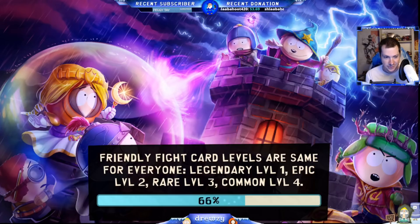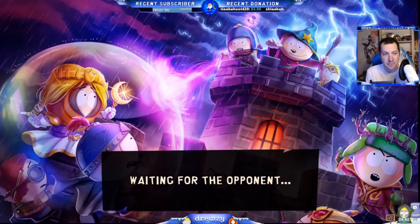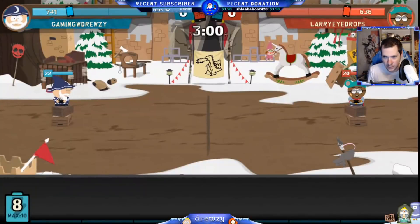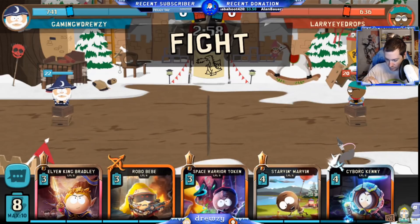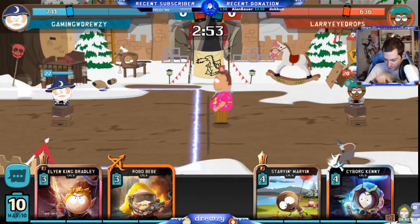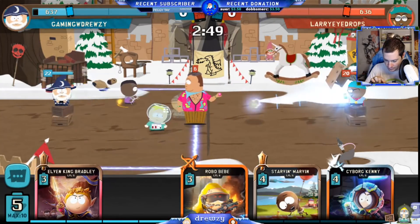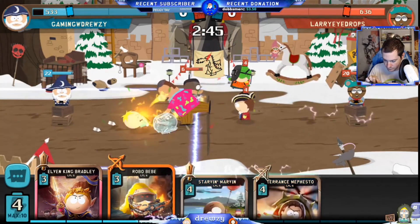I haven't even touched this deck — I just built it. It's not a great deck, but we'll see if we can get some wins with it, have some fun, or just get absolutely decimated. Larry Eyedrops from 420 Donations is going to be the first opponent. All right Larry, what do you got? You can see what's in this deck — we're calling this the 'charge forward deck.'